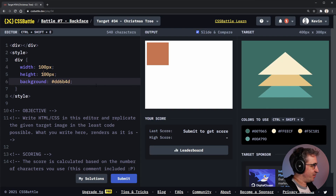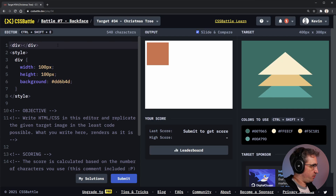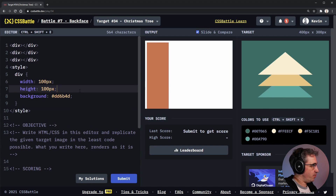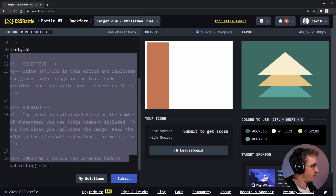All right, start the timer and let's go. This one I think will be not too bad. We need three divs and each one of those will be a triangle. I'm going to set the width to zero pixels and the height to zero pixels — and let's get rid of the comments.